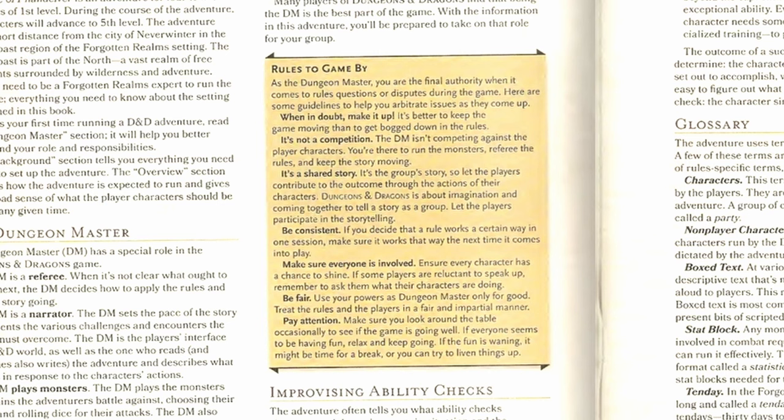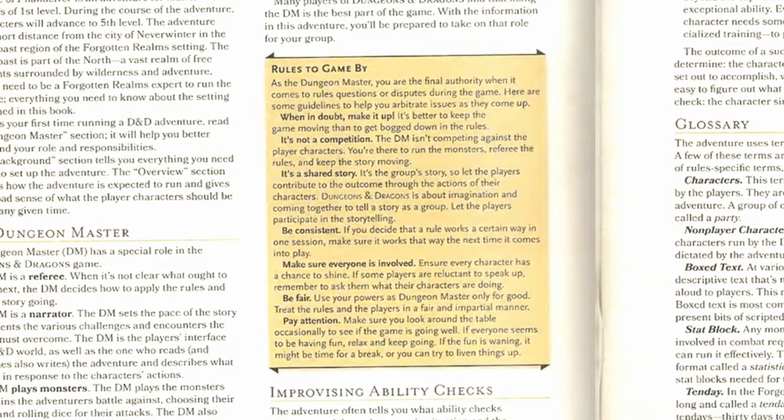One thing I'm going to voice on the 'be consistent' line is that it is okay to make a call for a single session just to keep things moving, and then go look up the rules afterwards and apply that proper ruling to the next session. If you own it and announce it to everyone, that's fine. If your players aren't mature enough to handle that, okay, different story — pretend to be an infallible god. But otherwise, don't be afraid to make mistakes and then correct those mistakes and use temporary fixes now and then.